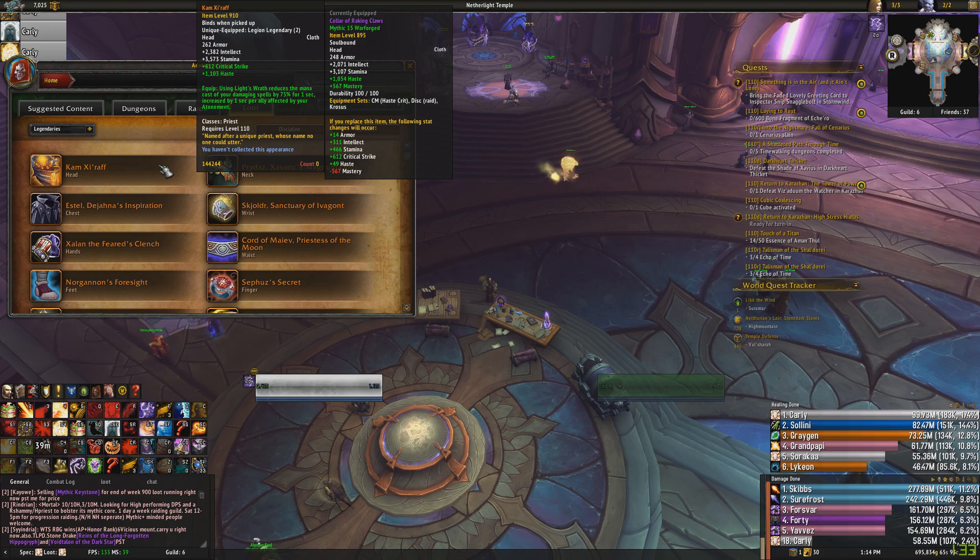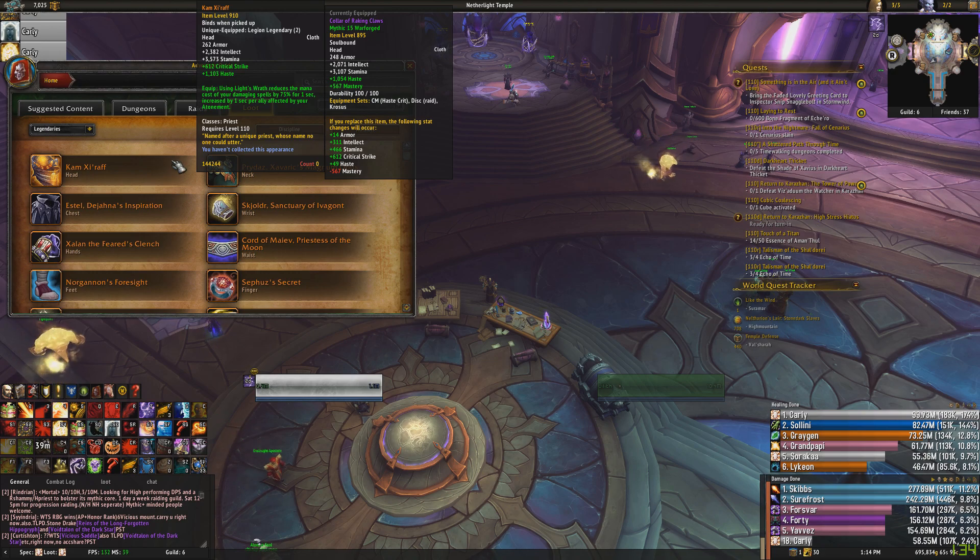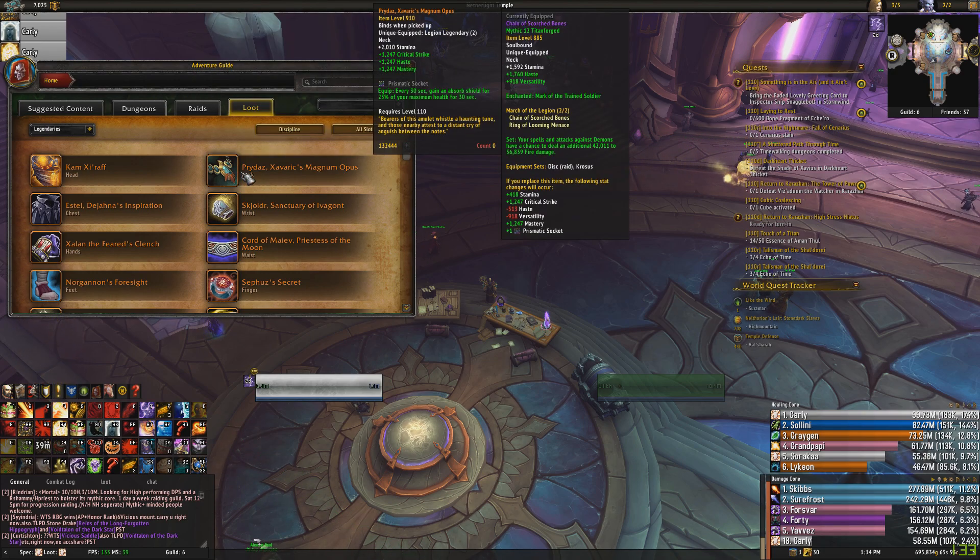This helm can let you drop a mana trinket and use a throughput trinket instead — it just opens up options for you. It is a very good helm to have.